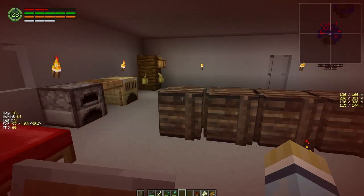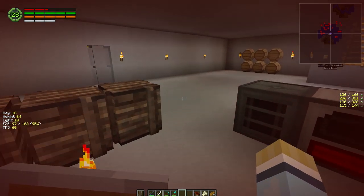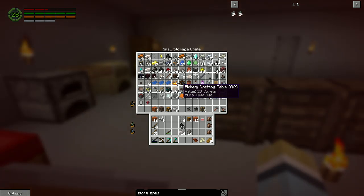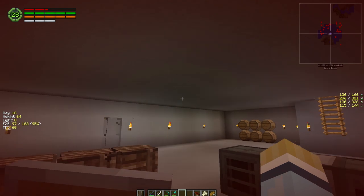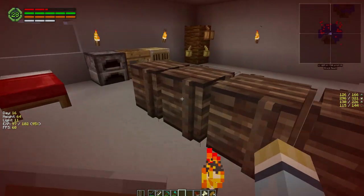Hey everybody, welcome back to another episode of my invasion series for Minecraft. Last episode we went on a run and picked up some stuff - we grabbed 16 crafting tables which was awesome. We really needed them because we've been burning through them really fast, so we're going to build a few things today. I had to go upstairs and chop a lot of trees to get some wood.